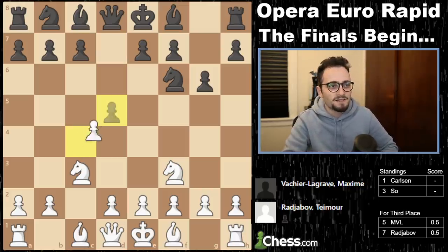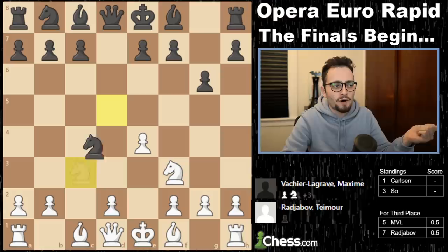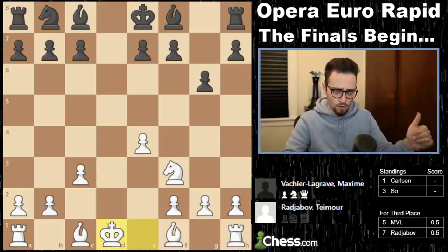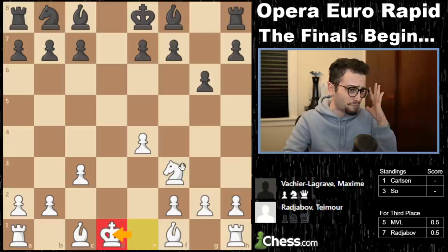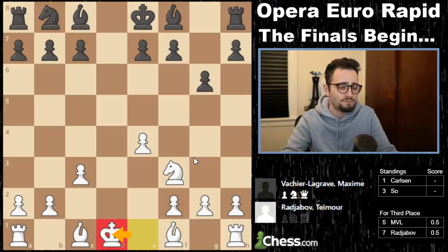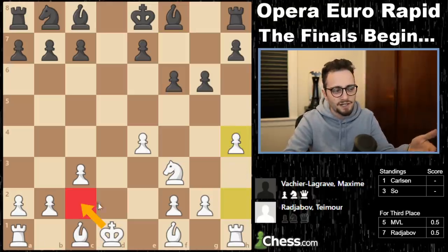MVL's playing with black, of course. Takes-takes. Magnus yesterday played h4 against MVL. Timur plays e4, and then rather than taking toward the center, goes like this and trades queens, removing his right to castle. If you're watching as a beginner or intermediate player, you're like — wait a minute, every chess coach in the history of the internet says not to do this. So f6, taking away the entrance points, and now h4 rather than developing a bishop or getting the king out of the way.